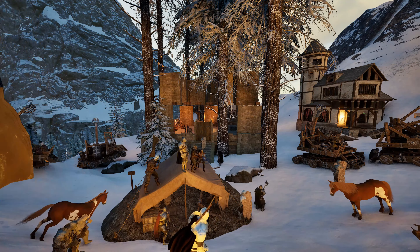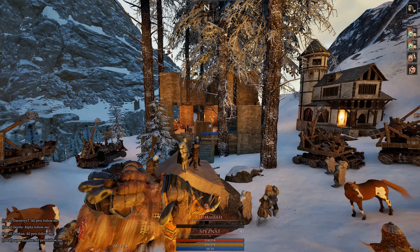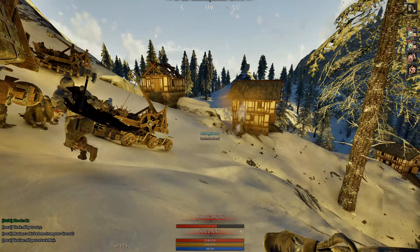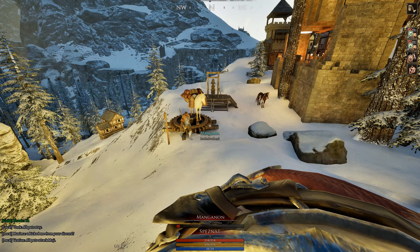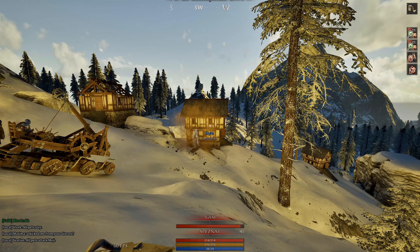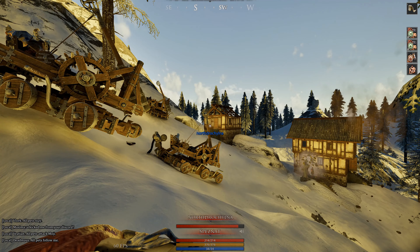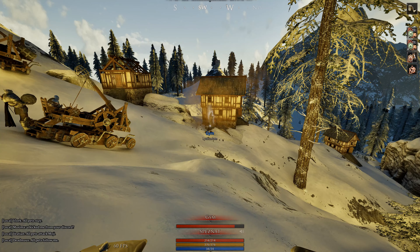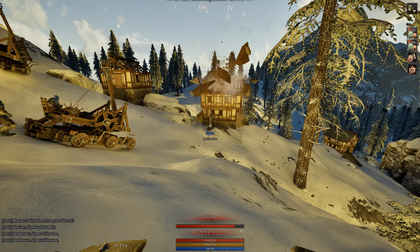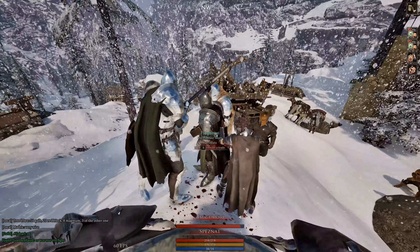We had a lot of mangonels left — around 20 — so we sieged everything remaining in the area: the priest, the house next to it, and one other building. Sieging the priest is really painful for the opponent because enemies can't revive there, and a priest costs a lot of money to replace. So targeting the priest is very effective and annoying for your enemy.